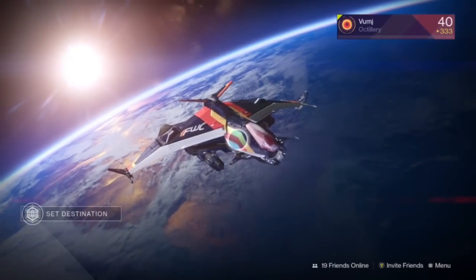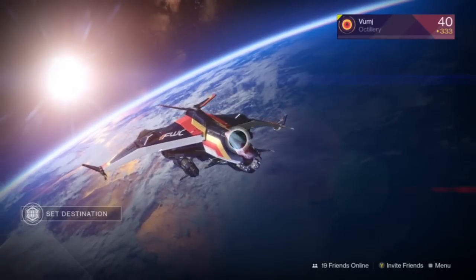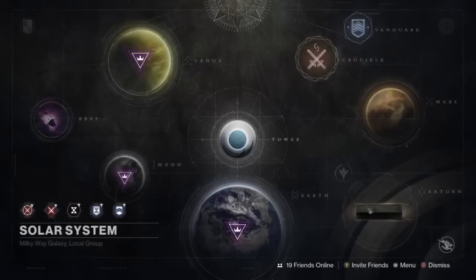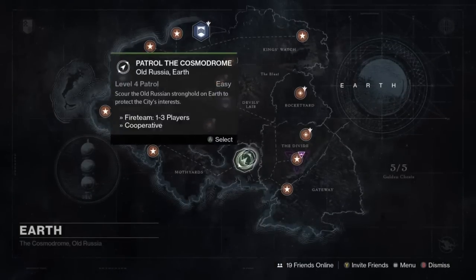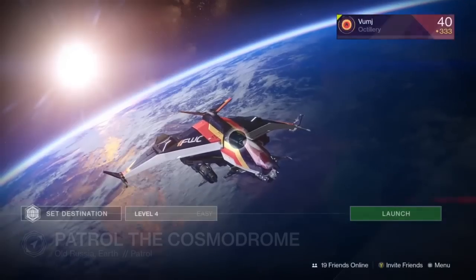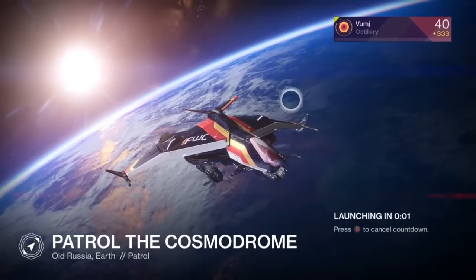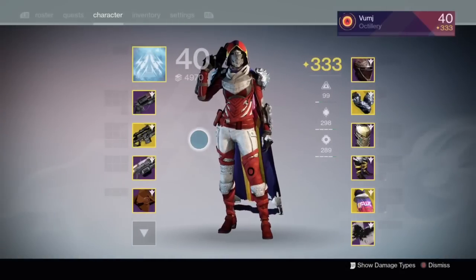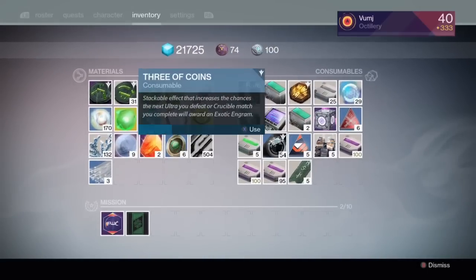What is up guys, Legendary Cole here, and today I'm bringing you the fastest exotic engram farm in Destiny right now. I've been using this for the past few days to stock up exotics for Rise of Iron. It probably won't give you new stuff but it will give you higher light stuff. While you're going, you can also get legendaries, that's why it's titled fastest exotic and legendary farm.